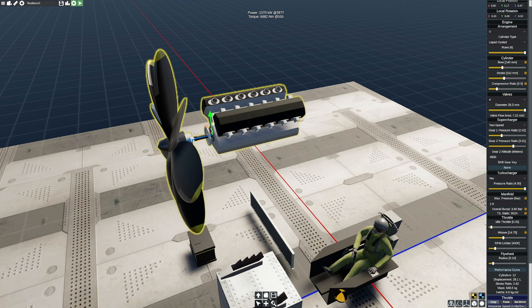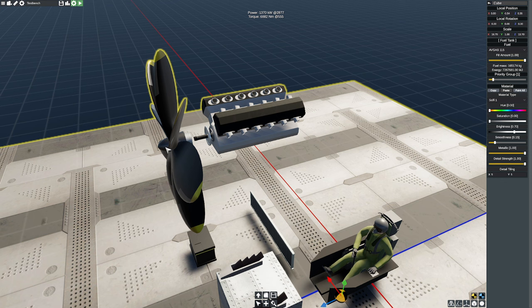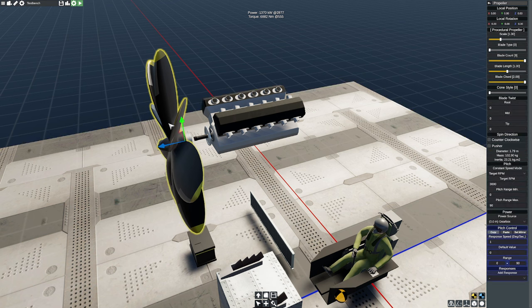Now that we've got that all plugged in, we're going to confirm that our gearbox is indeed plugged in — which it is — and confirm that our handy-dandy little propeller, which I've thickened up the blades on a little bit, is connected. Let's go give it a shot.